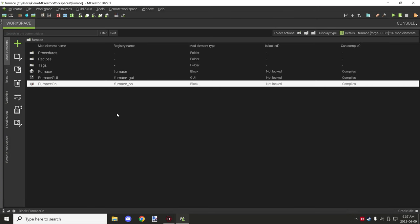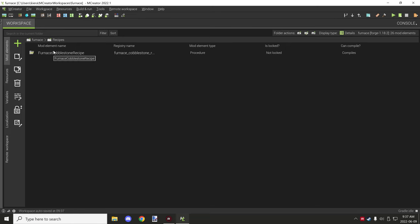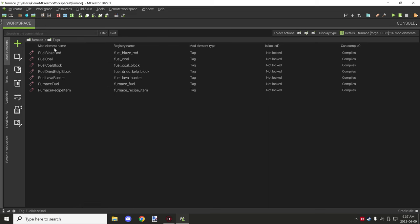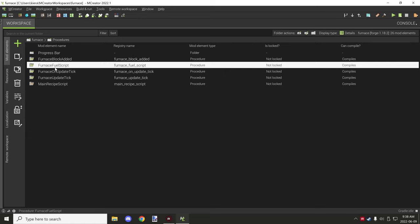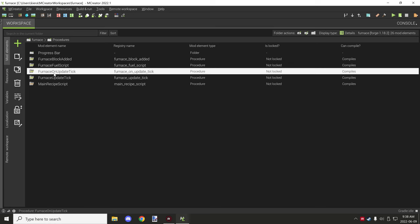I've tried to organize things in a specific order. There are folders for blocks, GUI, and the main workspace so you can easily browse. Recipes are the procedures for actual smelting recipes. There are also custom procedures, tags used for fuel and specific items, and the main procedures folder.